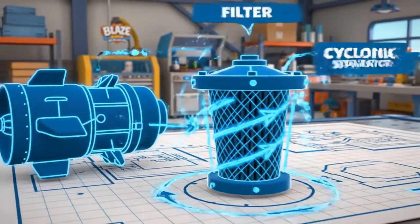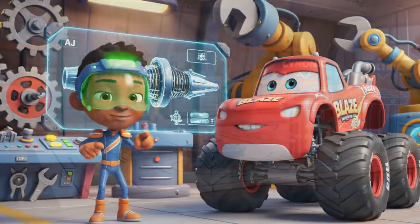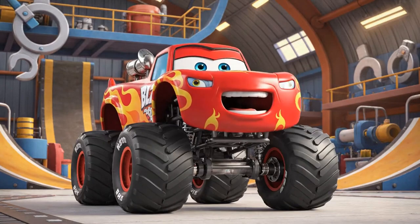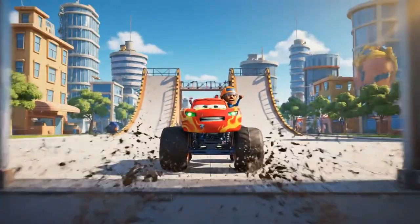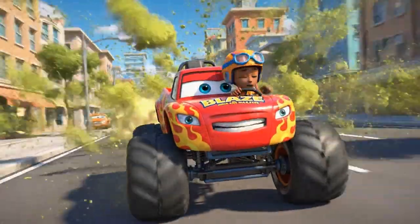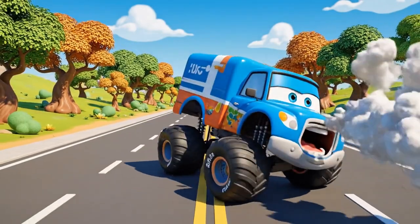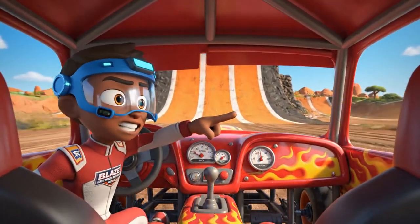To build it, we'll need three key parts. First, for maximum vortex power, we need a giant jet engine from the airport. The pollen's getting thicker — we've got to hurry! No time to wait, Blaze — use that ramp!